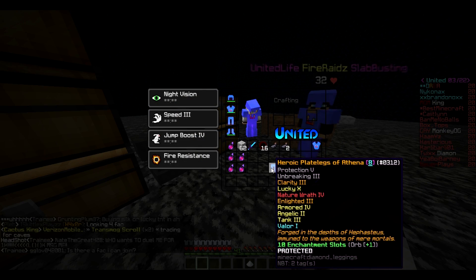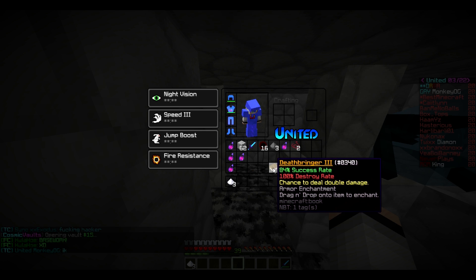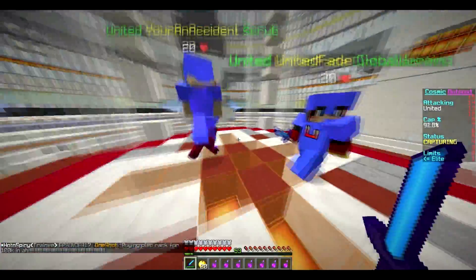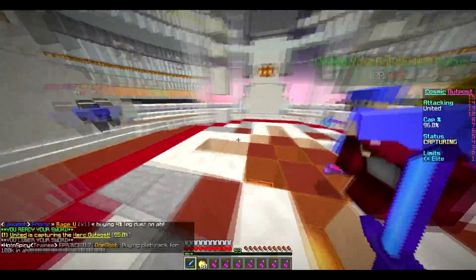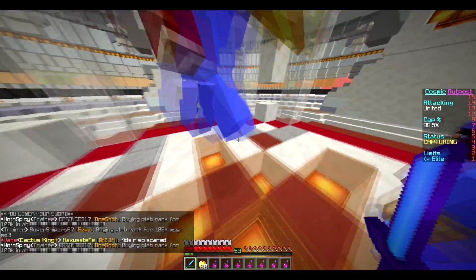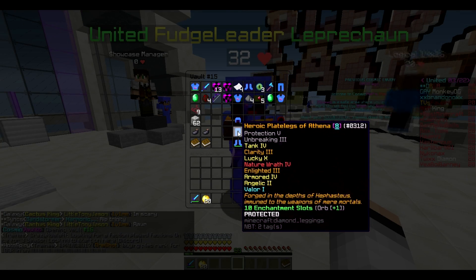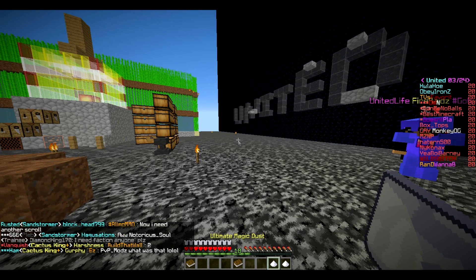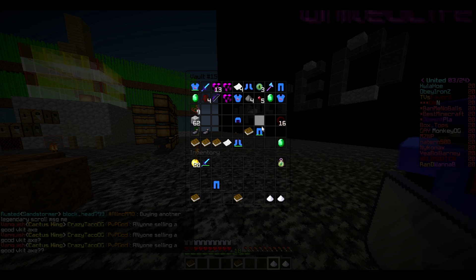I can apply that to my Nature's 4 leggings now to get that Tank 3 to Tank 4. There we go — now I just need to get Angelic from 2 to 5, Valor to 5, I gotta get Cactus 2 on it, and I gotta get Deathbringer on it. I have some trash — I have like the cannon, it's at 90%. If we get here I'll post, I can apply this book. Alright, 10% left guys — woo! That was some good PvP though.